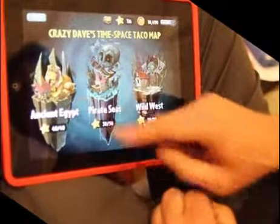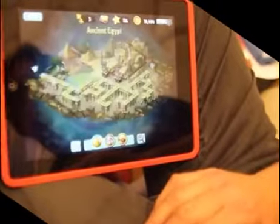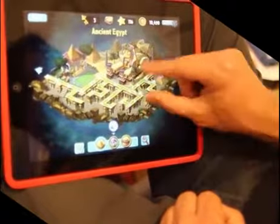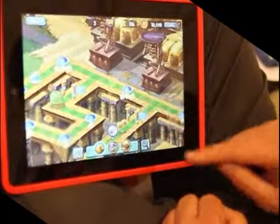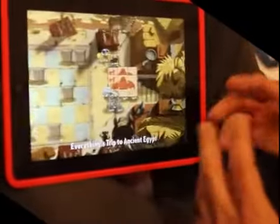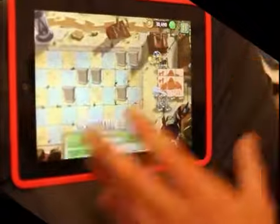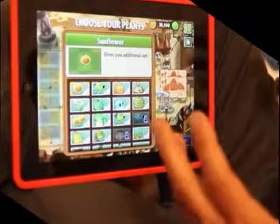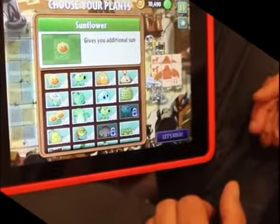So let's take a quick look, give you an example of a level in Ancient Egypt. The other thing we've done is try to make the maps more navigable, so you're not just following this linear path. You have choices. You can go down branching paths to unlock new plants, or you can skip that and try to stay on the main path and get to the next world as quickly as possible. So it gives the player more options.